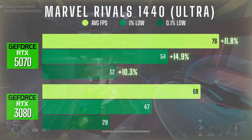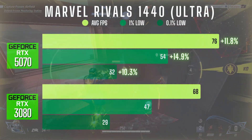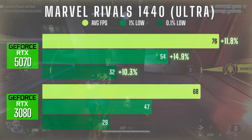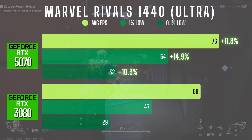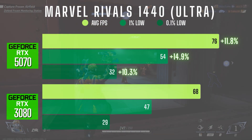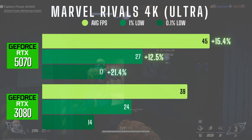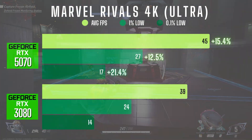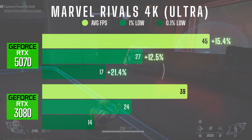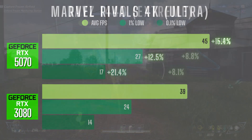Moving on to Marvel Rivals, I used the ultra graphics preset. The tests were run on live domination matches on the Frozen Airfield map. At 1440p you're looking at 11.8% higher average FPS with about 15% better 1% lows and a 10% improvement in 0.1% lows. At 4K the 5070 stretches its legs a bit more — 15% faster on average and especially strong in 0.1% lows at a 21.4% advantage. This helps to reduce stutters during heavy effects or fast action.